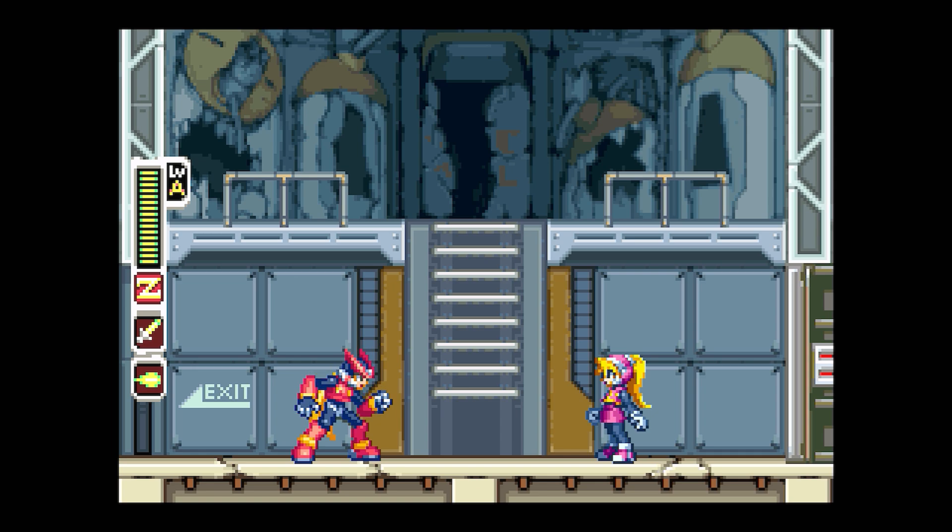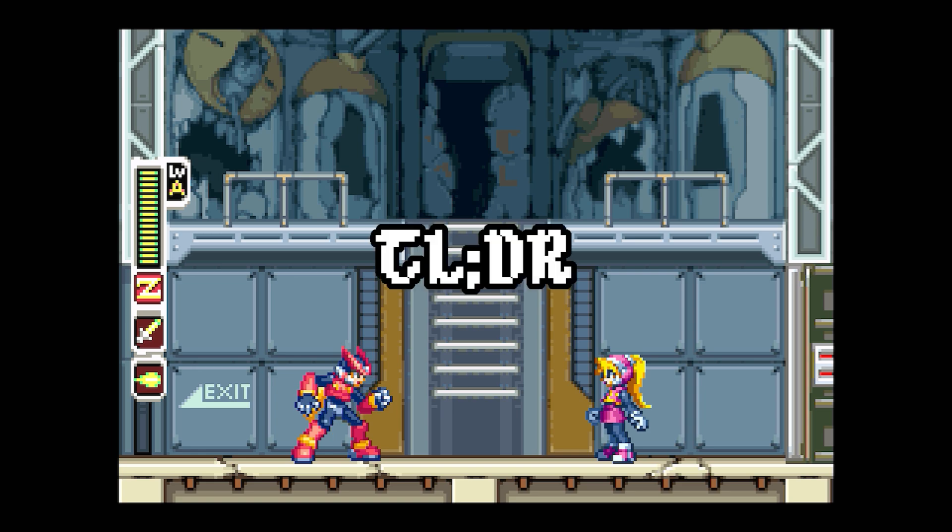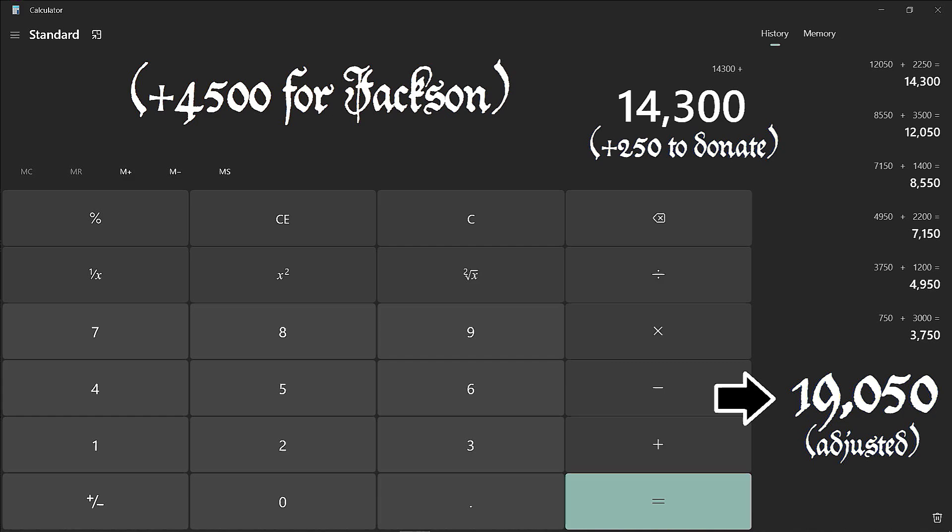This is a farming guide for Mega Man Zero 1. Just at the top of the video, quick TL;DR: this is essentially what you need to do the Jackson run. Assuming you already know what that is, you need 14,300 e-crystals by my napkin math to raise every cyber elf besides Jackson, with a stipulation that you need 250 extra to donate to the guy blocking one of them. So if you're farming at the beginning of the game, you essentially need 14,550. Once you have Jackson you need 4,500 more, so the actual total for everything is 19,050.